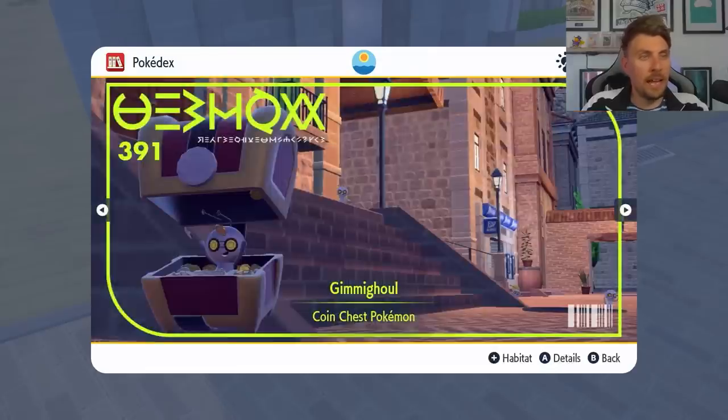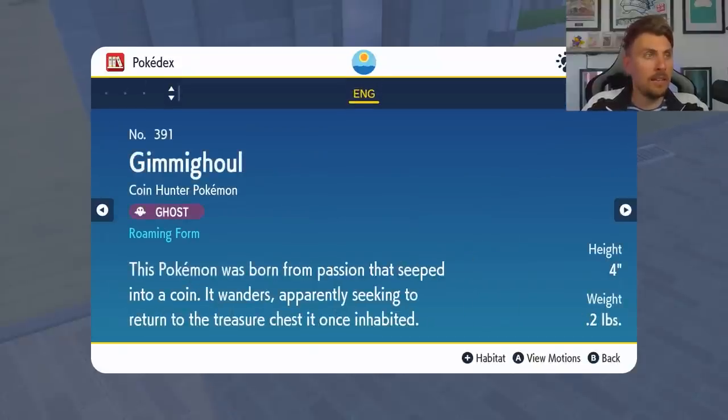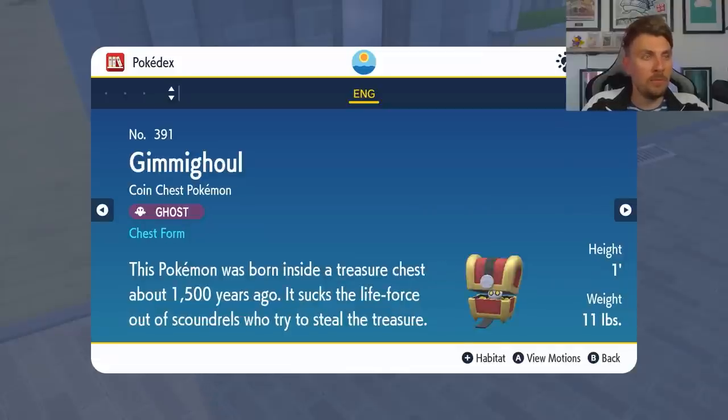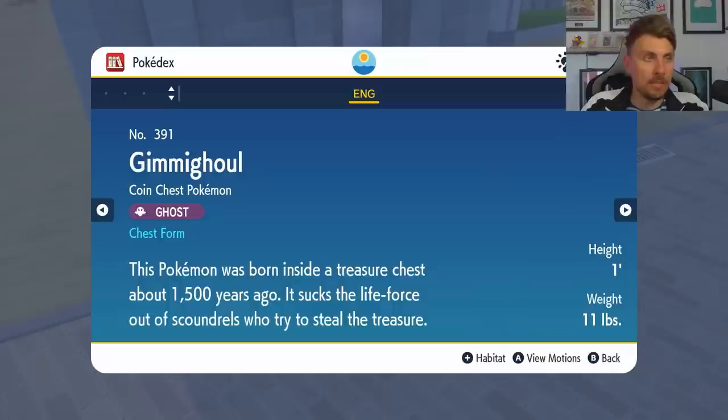If we go into the Pokedex here, you can see the entries in the details — we now have the chest form that we originally had because we were able to catch that, and then the roaming form as well now appears in the Pokedex. The roaming form's Pokedex entry says: this Pokemon was born from passion that seeped into a coin, and it wanders apparently seeking a return to the treasure chest it once inhabited.